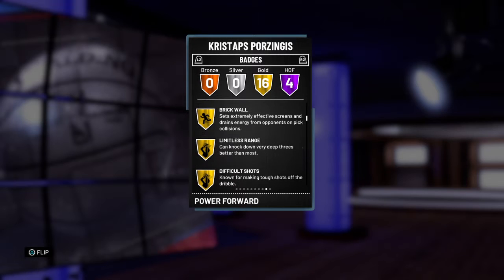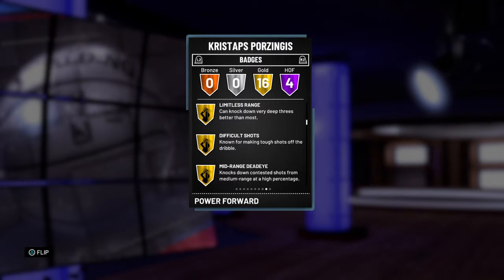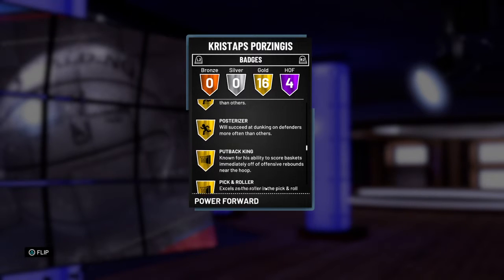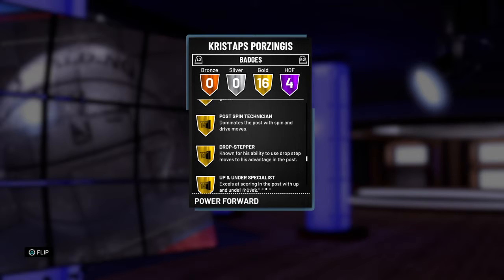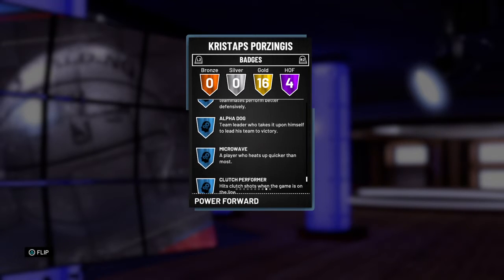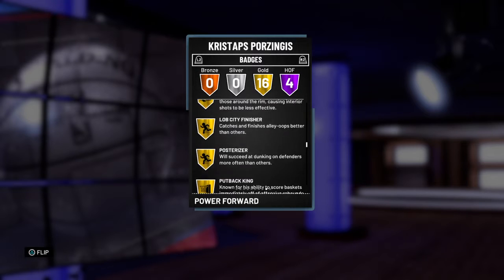Actually, I was tripping. The brick wall, limitless range, difficult shots, memories — so he has 20 badges total. Difficult shots, memories, dead eye, bruiser, corner specialist, chase down, room protector, lob city, posturizer, put back, pick and roll, post spin, drop step, upper under, hustle, rebounder, and microwave. Microwave, of course.